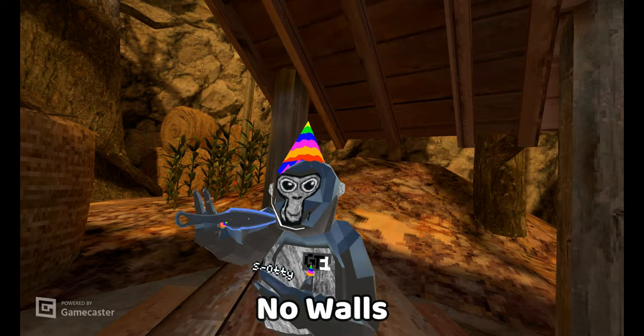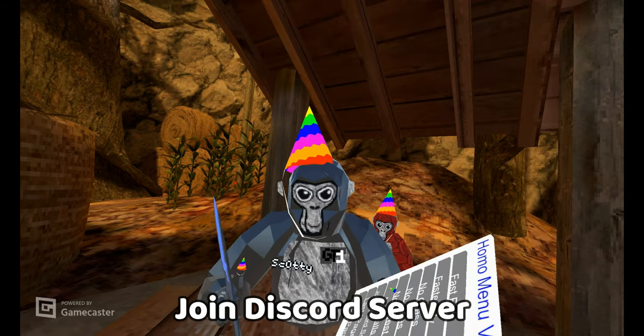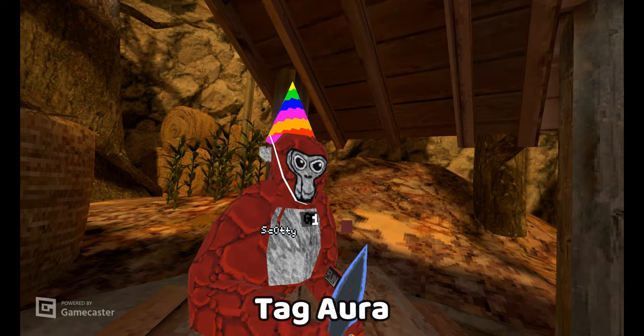No walls — you just noclip through the wall. Join discord server — I'm pretty sure if you click this it'll just make you join his server. Tag aura — we'll test this. Where is he? It doesn't work.